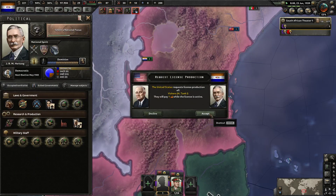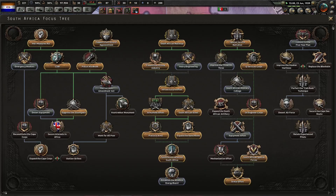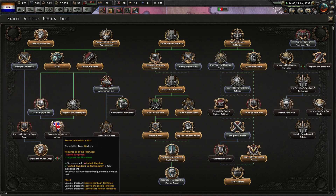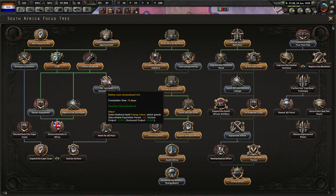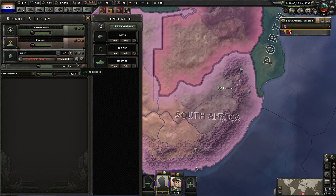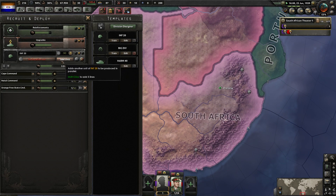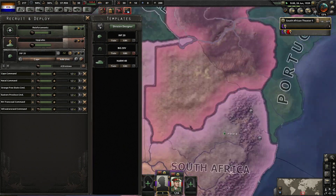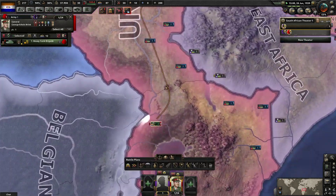Do you even have one division? No, but I have 323 tanks in stock - hell yeah! It's because I didn't research concentrated industry fast enough. But I have more tanks - how many tanks do you have New Zealand?